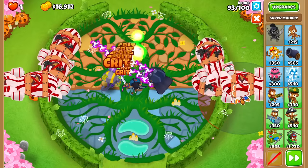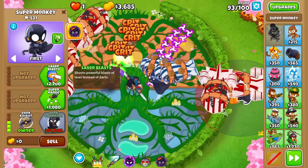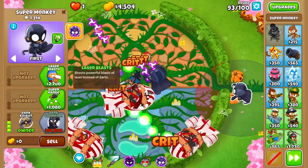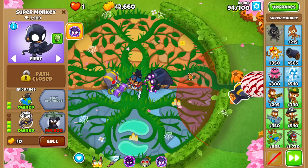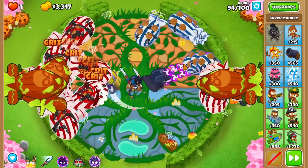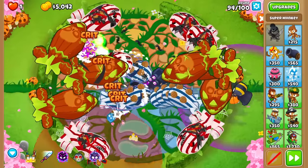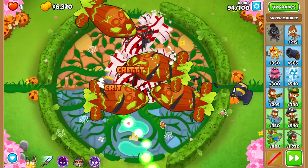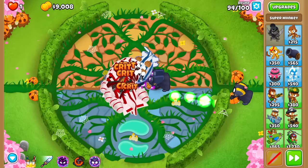Round 93 — DDTs, no problem whatsoever. Dark Champion is handling it beautifully. Going for a quick Dark Knight here. I don't know if it's worth going for Laser Blast and Plasma Blast — I don't really need extra pierce, I just need MOAB popping power. I'm going to go Super Range and Epic Range to give a bit of extra range and pierce. He's in kind of a weird spot — one thing we can do is jump our Dark Knight around if we desire. Going Technological Terror Ability to wipe out a couple of Omigods and clean them up.